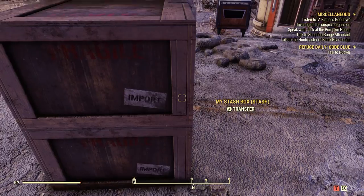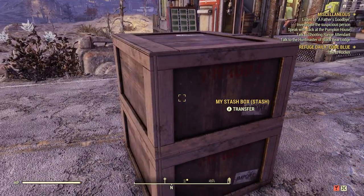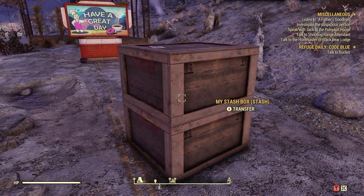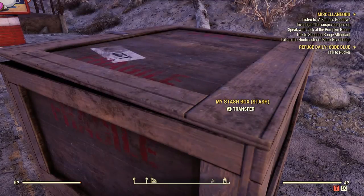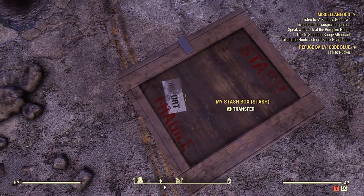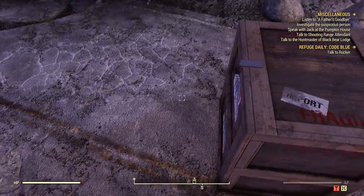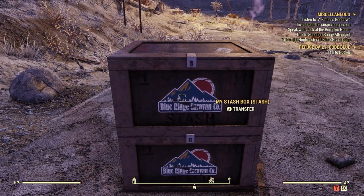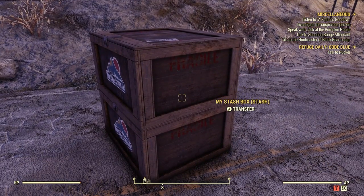It says Import — not export. Oh my goodness. Fragile. It has the labels for the heavy load and fragile. We got the top here. And it has the Blue Ridge Caravan Company logo on the front. That is cool. I like that, and I like how you can stack them like that too — they kind of click together.